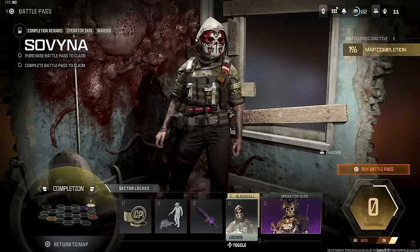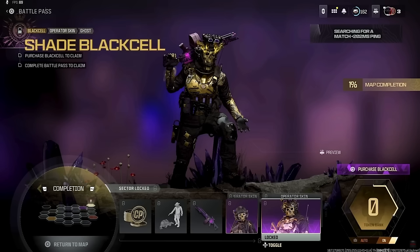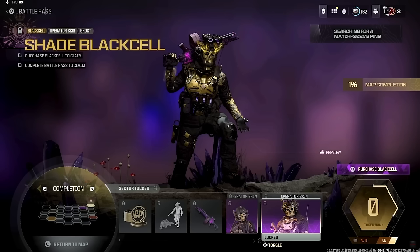For the completionist sector, we have the Warden operator skin — finally getting a new Warden skin is a W overall, and I think it's a decent-looking skin. Then we have the Shade Ghost operator skin, the base tier 100 battle pass skin — I think it's fire. The blue fire coming out from Ghost is so cool, that's definitely a W. And of course the Black Cell version is available if you buy Black Cell. Honestly I might like the normal blue Shade Ghost skin better than the Black Cell variant.